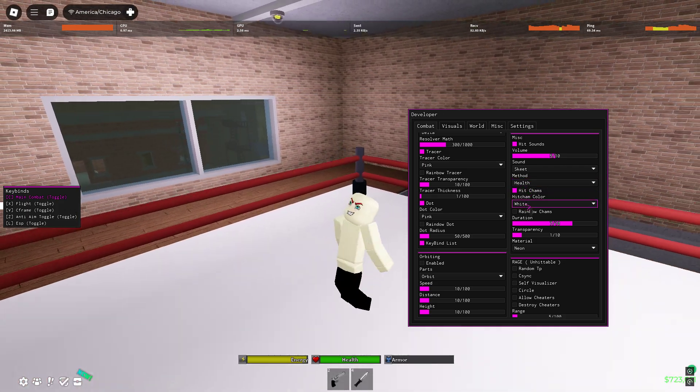Alright guys, now I'm just gonna go kill people and showcase how good it is. The visuals are awesome. Let me put on ESP so I can see everyone. I'm gonna fly since I don't see any point in mapping — this game is trash anyway. Let's put on notifications so I can know where people are and when I'm locked onto them.